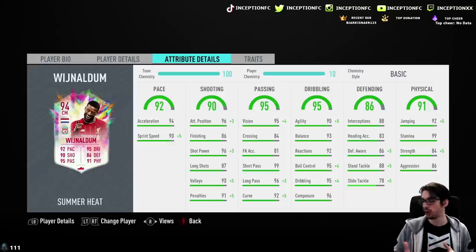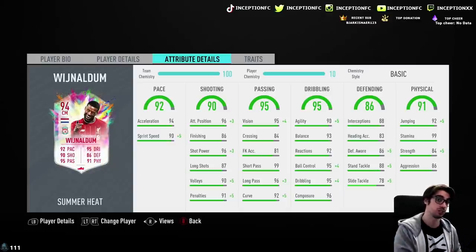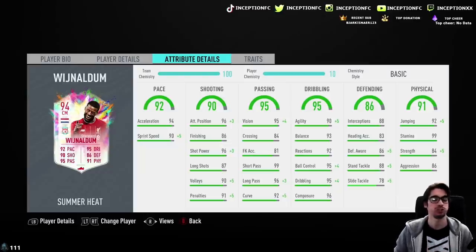It's pretty obvious that in regards to the chemistry style that you would give someone like Gini Wijnaldum, you would most likely give him the anchor chemistry style. Because if you want to have this really cool rotation policy in your team where you're using him as a center defensive mid on the right side or as a center mid for a 4-4-2, he could be really, really fun there as well.